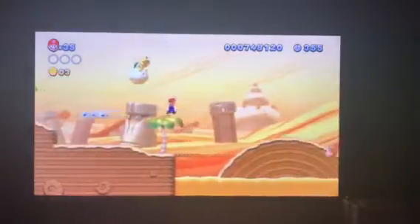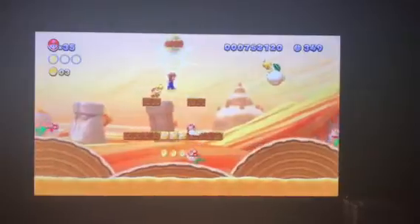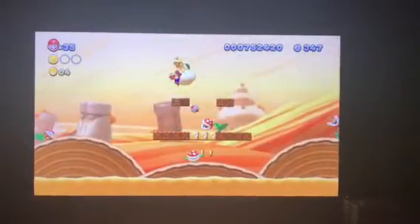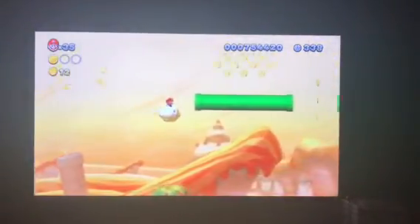The star coins are kind of tricky to get without the squirrel suit, but they're easier with it. Without it they're also not that hard, but still a little tricky. We need Lakitu in order to get this dark one — we got the first one already.